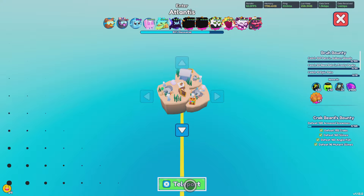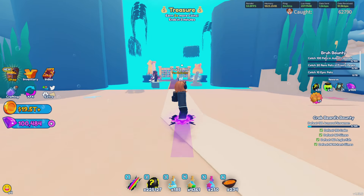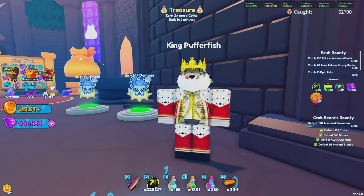All you guys want to do is head over here and teleport to Atlantis. Once you teleport to Atlantis, you're going to come over here to where this little boss area is, come in here, and you're going to want to talk to the King Pufferfish.